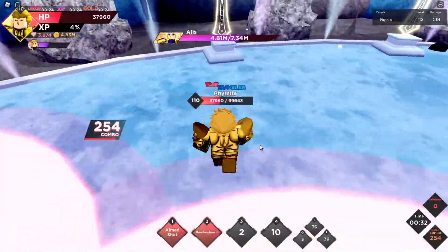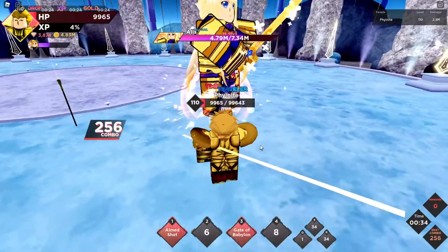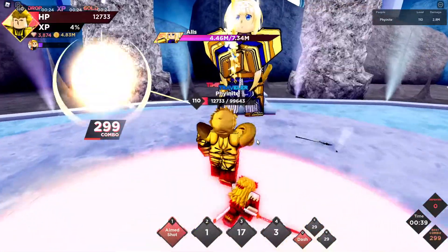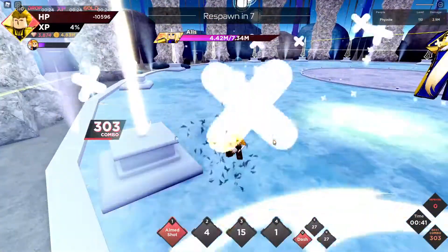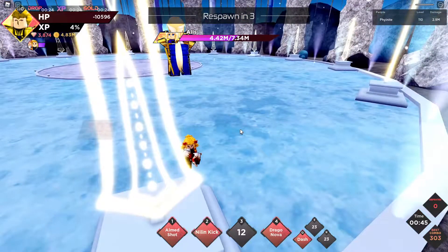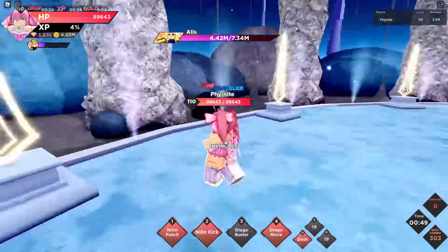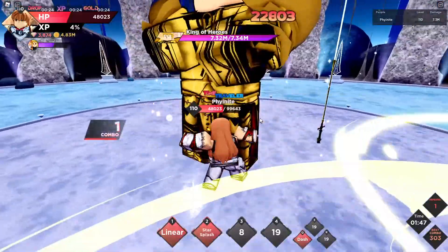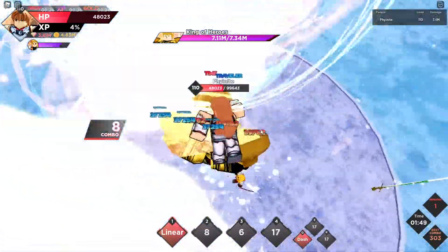Alice is probably the most annoying person to kill — she's so annoying. I heard her moves are basically undodgeable so we just have to tank through them, but I think we should be able to get a high score, especially with Nilin. We killed Alice in 1 minute and 44 seconds, so I think we should be able to do well.